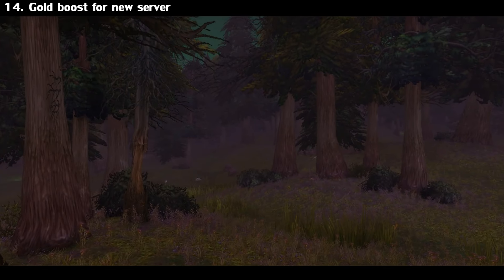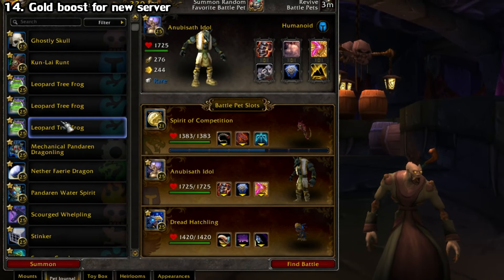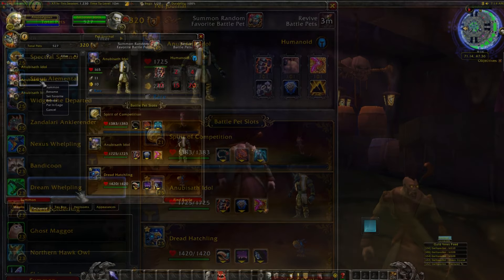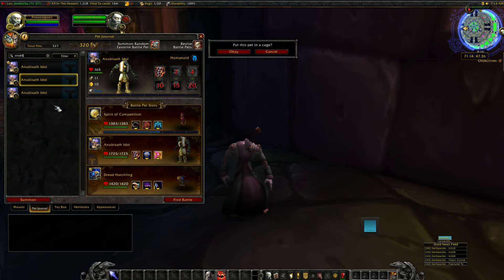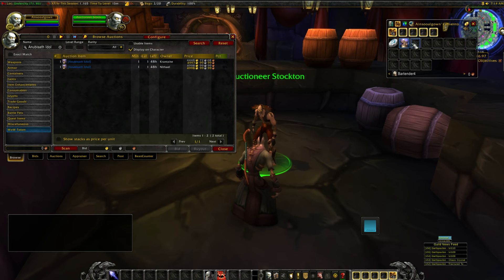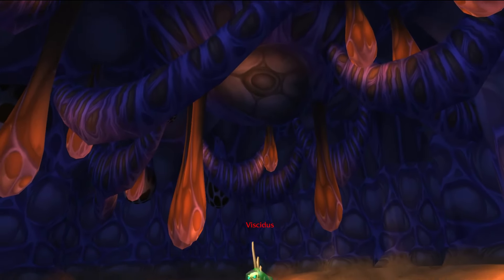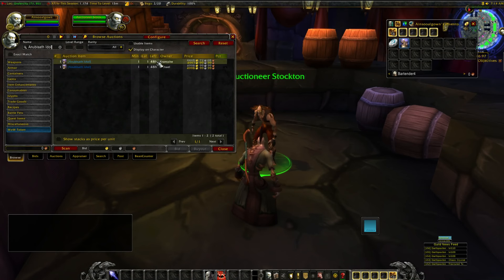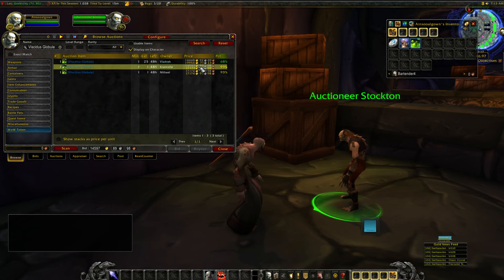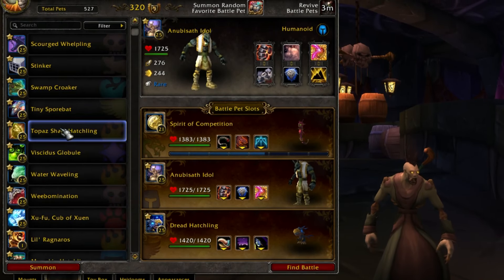For those of you re-rolling on a new server, if you want a quick boost in gold, there's a little trick. Pets are account-bound — you get them on your main server and you can have them on every character on your account, even ones on different servers. So on a new server, cage a battle pet and sell it on the Auction House. Some pets sell better than others. If you're looking for recommendations, head to the AQ40 raid on your main and try to get the Viscidus Globule from Viscidus, and also go for the Anubisath Idol from the Twin Emperors. Those are pretty good battle pets and they sell a little bit better.